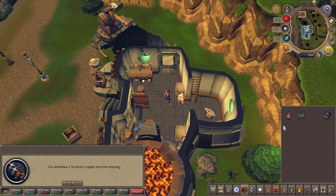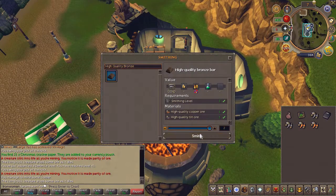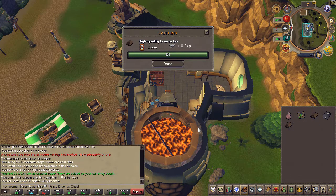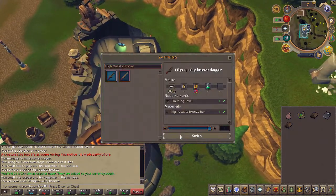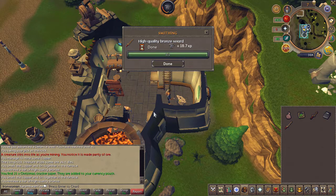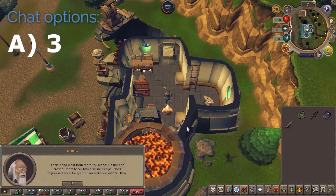You'll now need to create a high quality dagger and bronze sword. Do this using Doric's anvil. Once complete, speak to Doric and choose the third chat option.